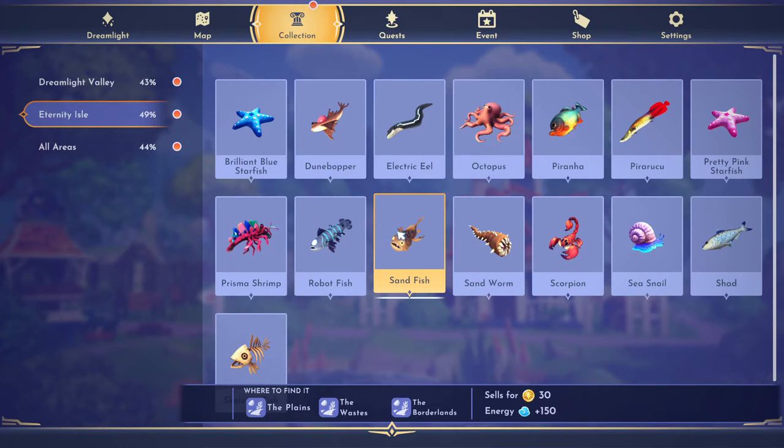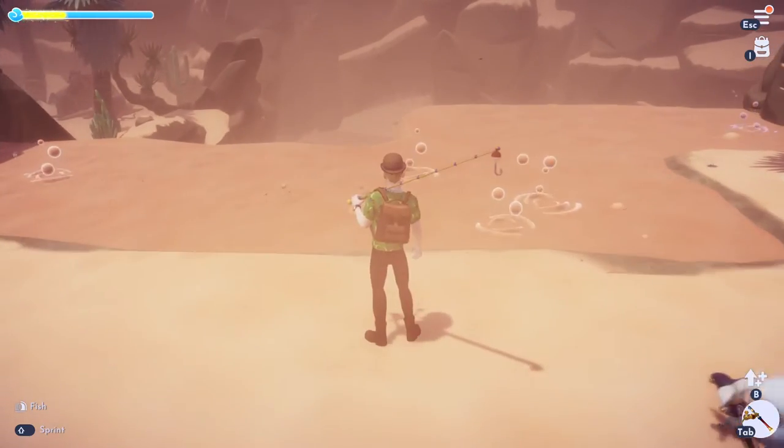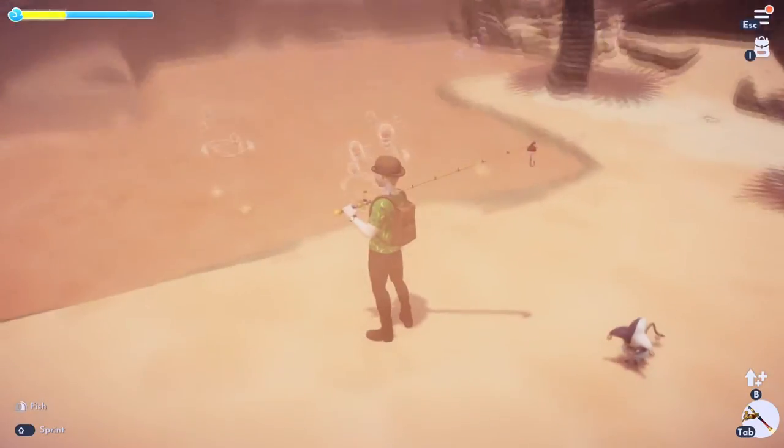Alright, as you can see, the sandfish is found in the plains, the wastes, and the borderlands. I'm going to show you all the locations. Here's one location you can get it — it's at the bubbles here.